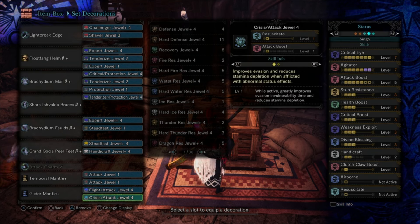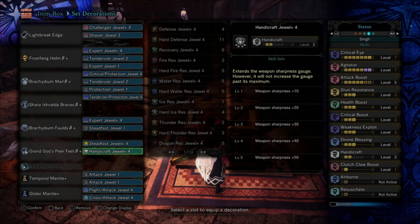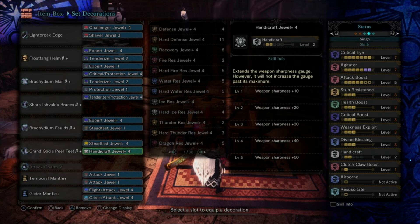You can use anything here — Jumping, Evade Extender, Attack, Evasion, whatever. These sets have a little less sharpness, but you do have a decent sharpness amount on your purple weapon. You'll probably need to sharpen between every engagement. Another version has four Handicraft so you don't have to sharpen as much, but there's always a trade-off. That's about it for this set.